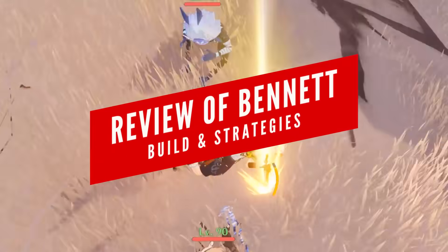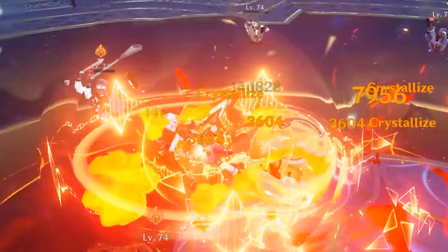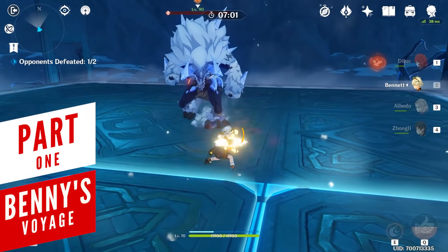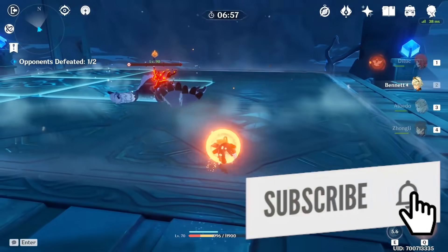There's no adventurer out there that won't be exciting with Bennett, thanks to his powerful burst attack and excellent support abilities. The only question remains – how will you build the most unluckiest adventurer? Even though Bennett doesn't require much planning when it comes to attacking your enemies, there are a couple of very useful things you can take advantage of when using him.